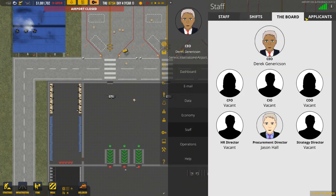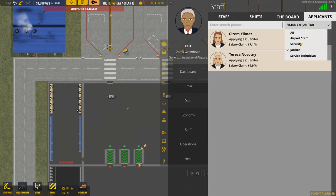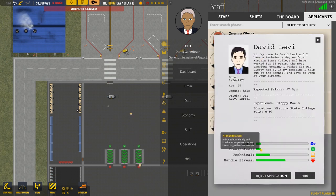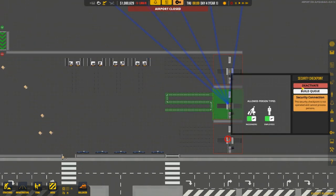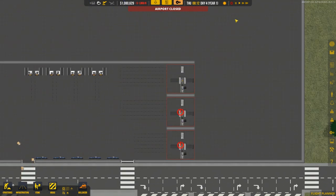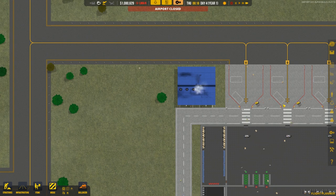Look at all the dirt everywhere - let's start hiring janitors. Filter staff applicants by janitor. You can click on them to see their stats: logistics, pleasantness, technical, and handle stress - that's pretty good. I'll hire four of them, which is the minimum required to run this setup. You can see the lines showing which areas each janitor is servicing. We can deactivate certain lines but we'll leave it for now.